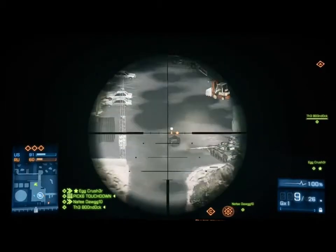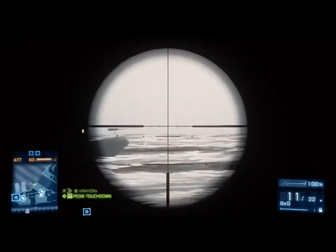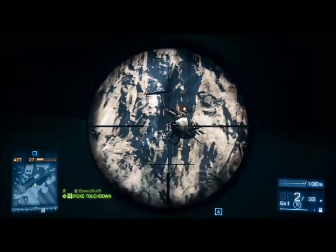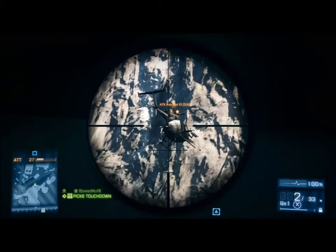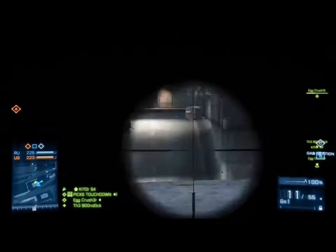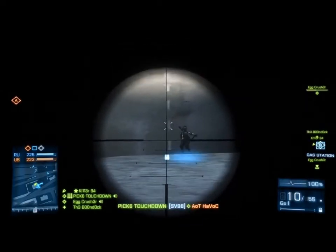Compensating for a moving target is more difficult — it depends on the speed and direction of the target. If the target is moving fast, aim a fair distance ahead and fire well ahead of where they are. My general rule is to aim where I think the target will be and fire. For a target that is far away and moving, you need a combo of both leading and aiming high — probably the hardest thing to do in Battlefield sniping.